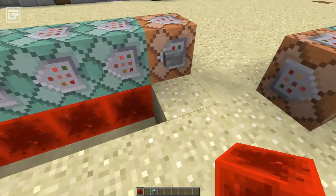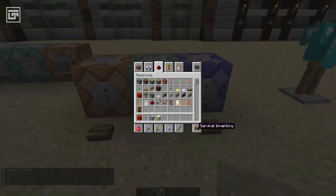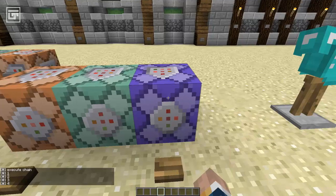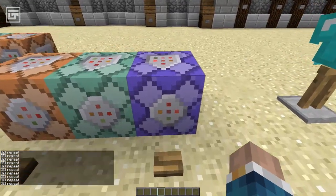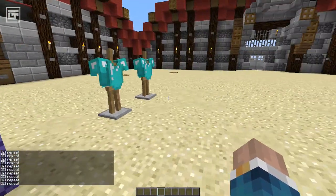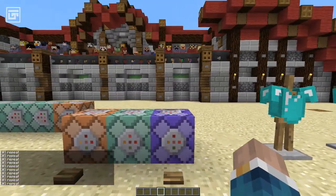So right now they are all back to normal. Press the button and we get one, two, three, four. The next one on our list is the repeat command block. Repeat is very simple: as long as it's powered, it's going to repeat its message about 20 times a second. So if you want to spam a server with a lot of chat commands, you can definitely use this one.